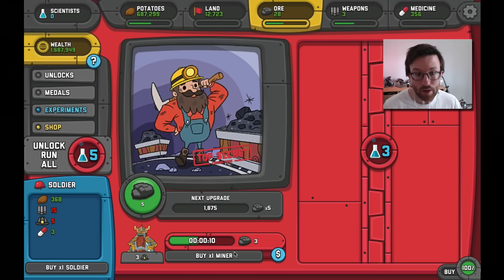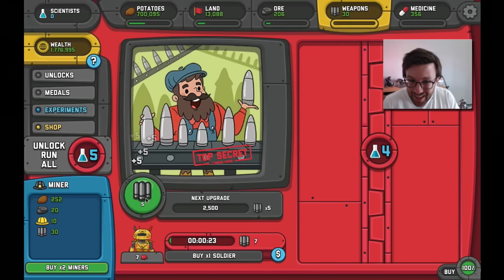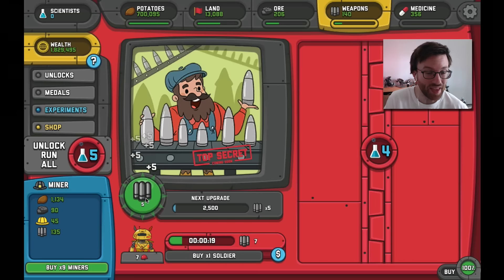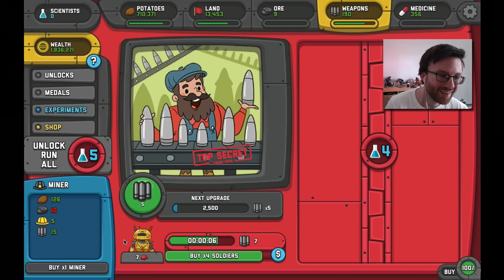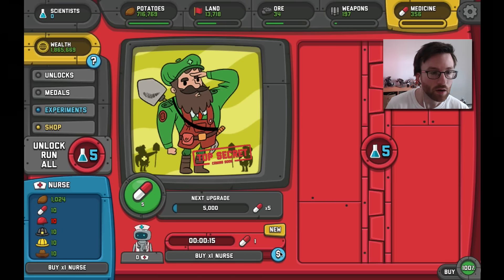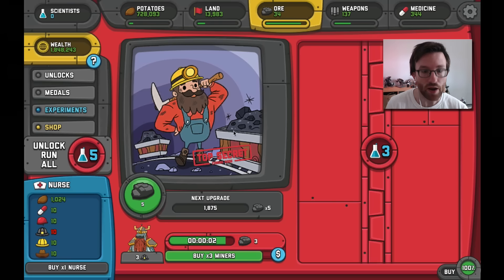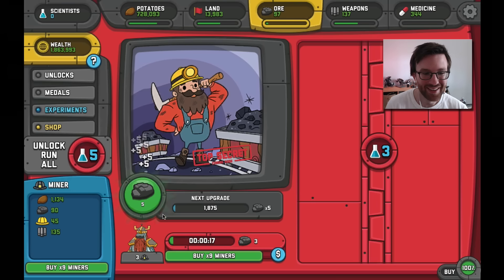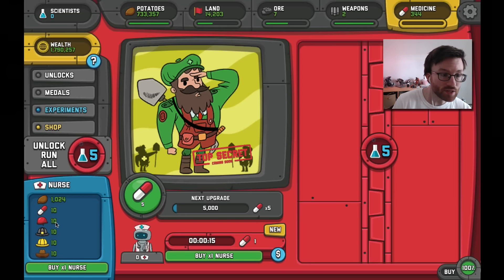Now I need more miners. Going back — now I need more weapons to buy more miners. You're bouncing around a lot, which is cool. I've only played the game for about 20 minutes, but the music is phenomenal, as always. Now I need more ore to finally buy a nurse. There are 10 soldiers now, but I need more miners too. Now there are 10 miners. I can finally buy my first nurse for 1,000 potatoes, 10 medicine, 10 soldiers, 10 miners, 10 workers, and 10 farmers!